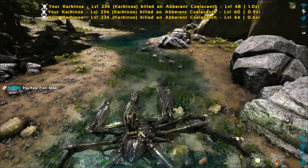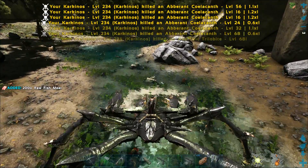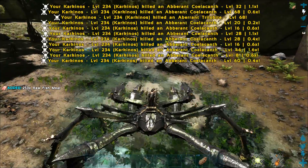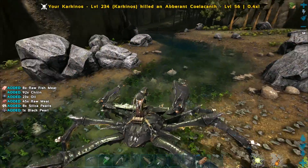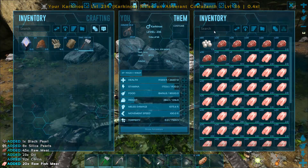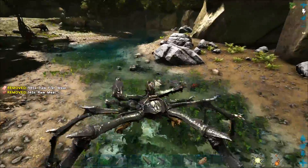Now you just have to make sure that your inventory doesn't get too full, so you will stop gathering stuff. Okay, there was a trilobite there — let me make sure I got the oil. There we go, a hundred and seventy-one.